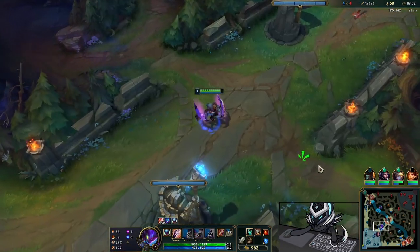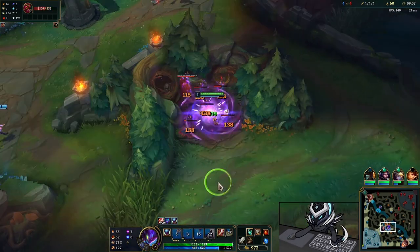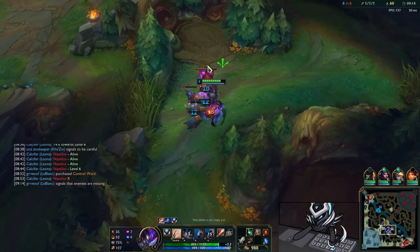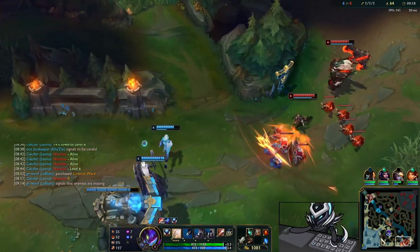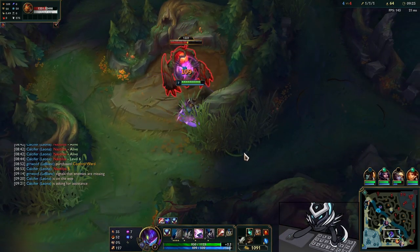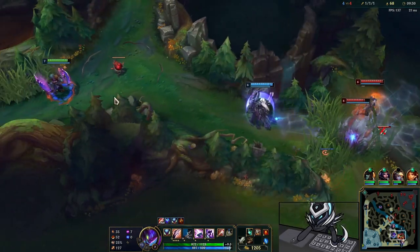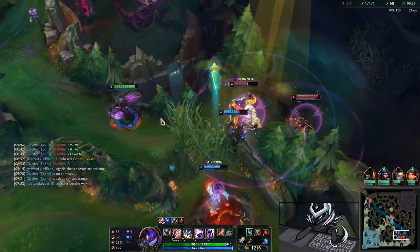The Tiamat will let me cleave down camps — kill the small raptors in just a few autos — and it feels so nice to have a well-rounded item as your first item. Every single game I've built Ravenous Hydra, my teammates ping it asking what I'm doing, and I just tell them it's good. Trust me, it's good.